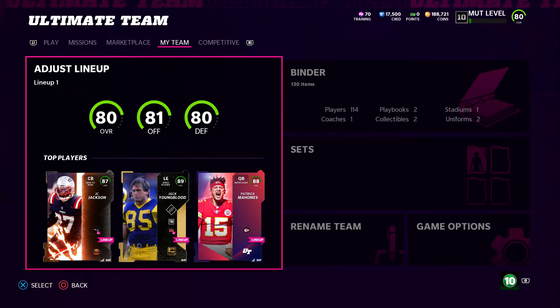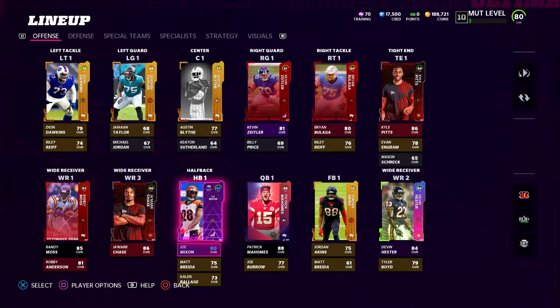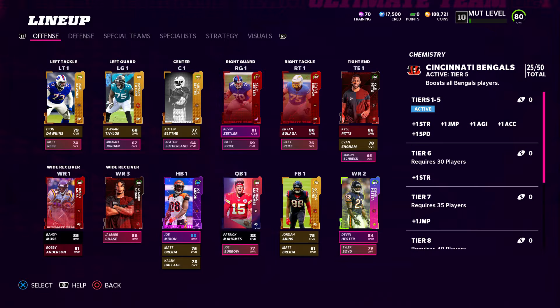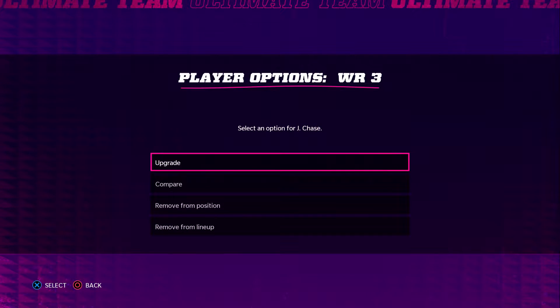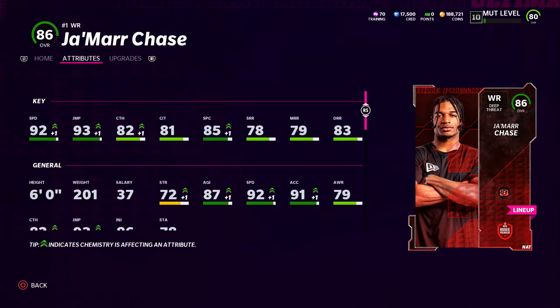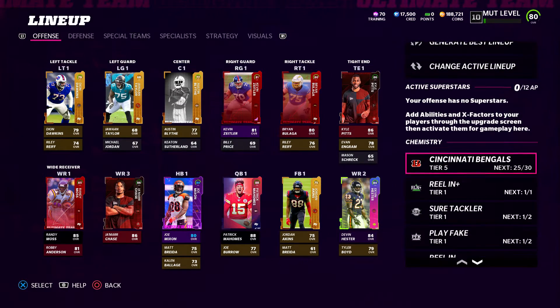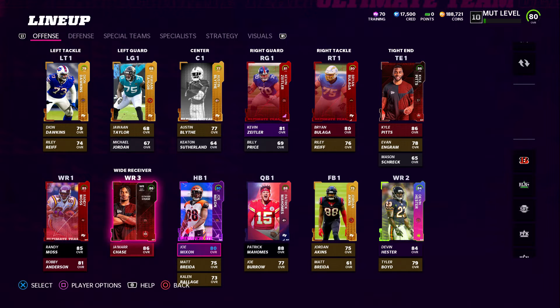Taking a look at my lineup, I'm 80 overall — 81 offense and 80 defense. Joe Mixon is not fully upgraded yet, but I do have some chemistries on him due to the Bengals themed team at 25 out of 50, giving one strength, one jump, agility, acceleration, and speed. Speed is very key on a couple of these players. Jamar Chase actually has 92 speed in the upgrade tab — literally the fastest player in the game. He could reach 94 to 95 speed depending on chemistries if I get the Bengals themed team to 50 out of 50.